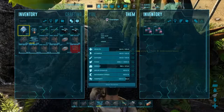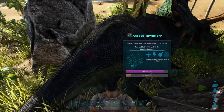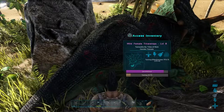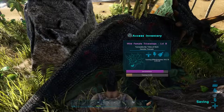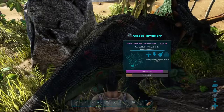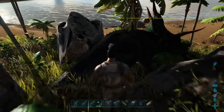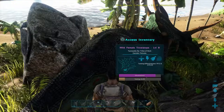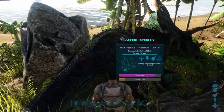When it tames out it's going to get three levels. We're hoping those levels go into weight, melee damage, health, or stamina. If they go into oxygen or food they'll be pretty much wasted levels. As it's only level eight, I'm not going to have to use any narcotics to keep it asleep. If it were a high level you might have to use narcoberries, but if you're using kibble you probably won't have to.